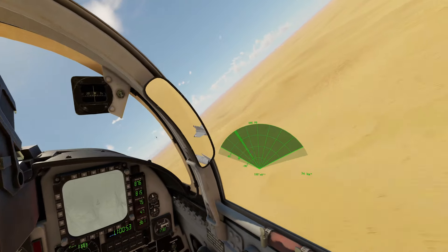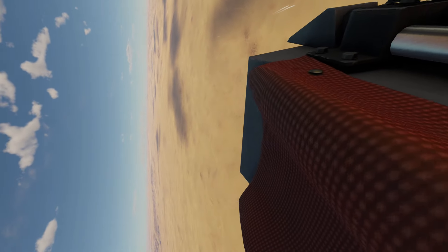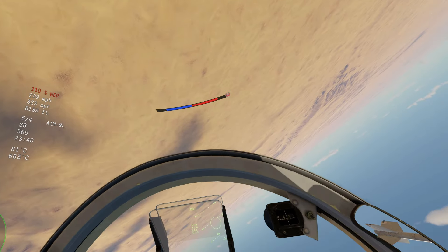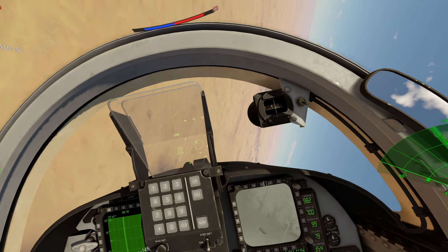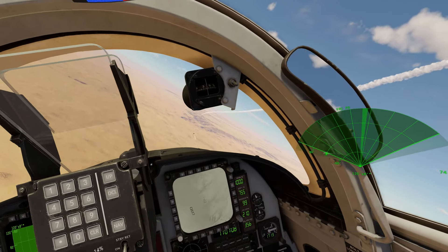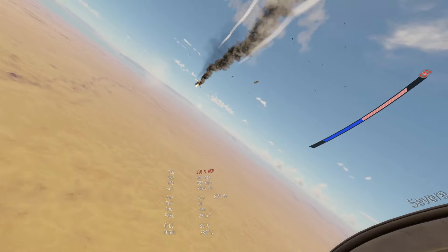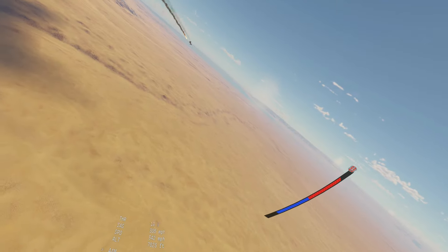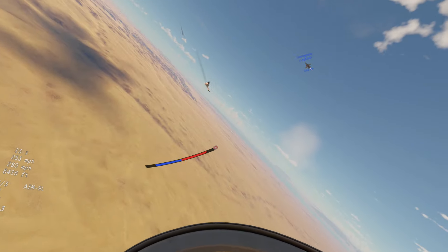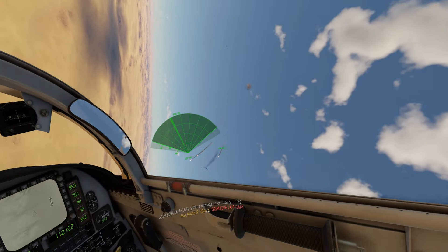This is how I usually like to end dogfights — quick. I like to slow down within the first merge and perform the tighter circle; that way I'm usually the first to get a missile solution or a guns-on solution. What I did here was against an F-16, which in a prolonged fight may have had the upper hand against me, so I'm glad I ended that one early — that was a nice quick fight.